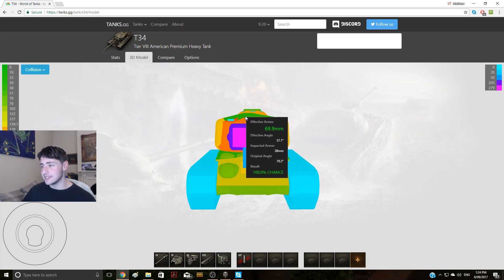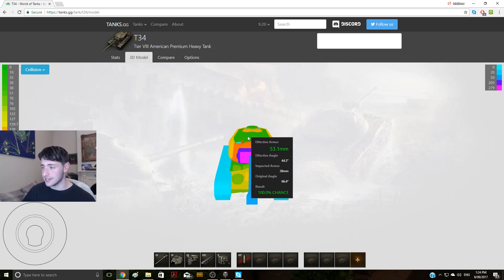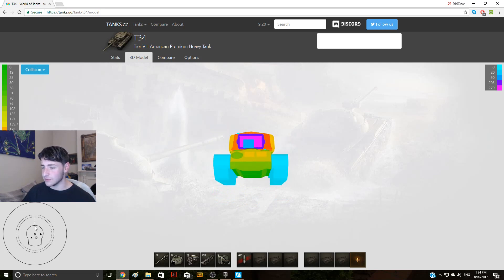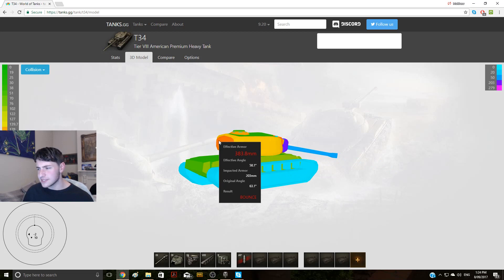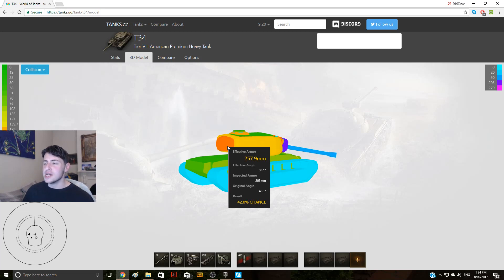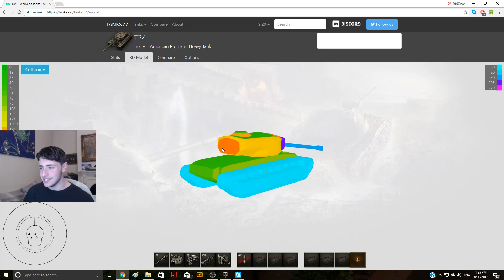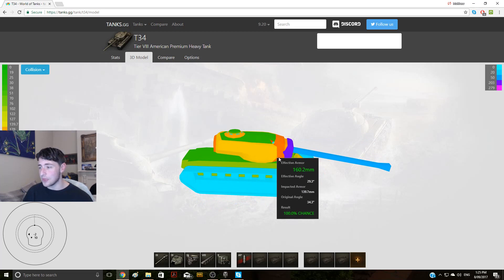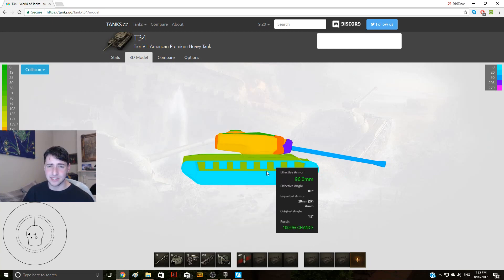Look at the turret — the effective armor values are huge, going up to 1500. Incredible. The top of the tank can be overmatched by 122 millimeter guns, so avoid that angle. But when this tank is hull-down using its 10 degrees of gun depression, you are not going through the hull. Also, there's a surprisingly well-armored spot at the rear of the tank — probably a counterweight. Don't shoot there if you're fighting this tank; you can definitely bounce. Overall, just avoid shooting the turret unless you have a side shot.